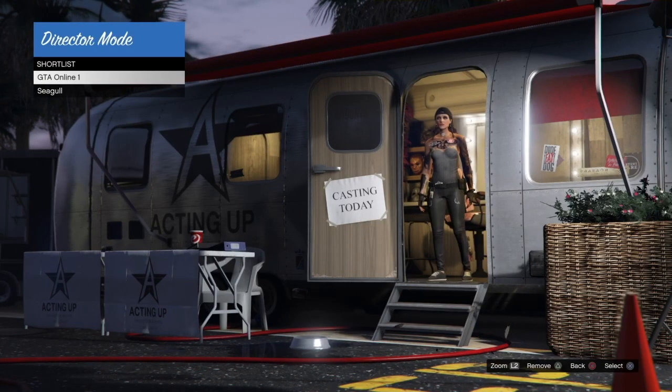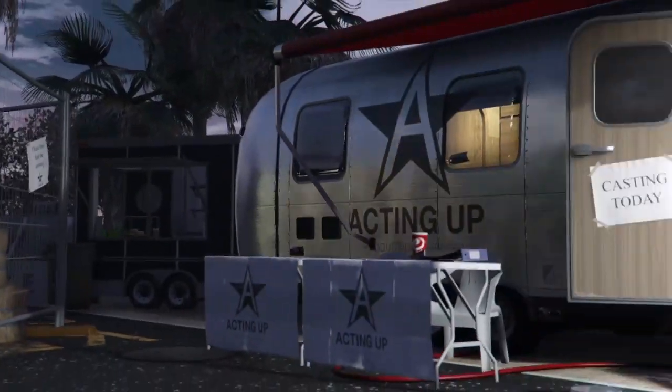Once we're in Director Mode, go down to Shortlist and swap between your GTA Online character and your shortlisted bird.